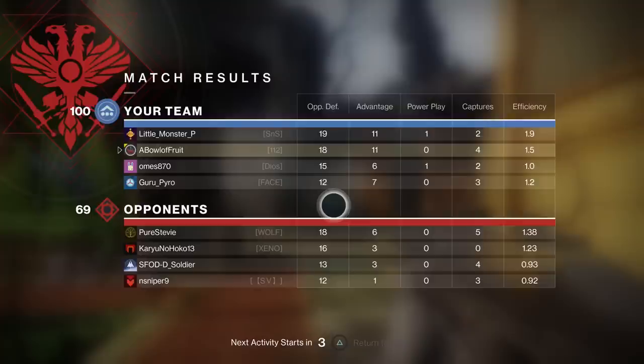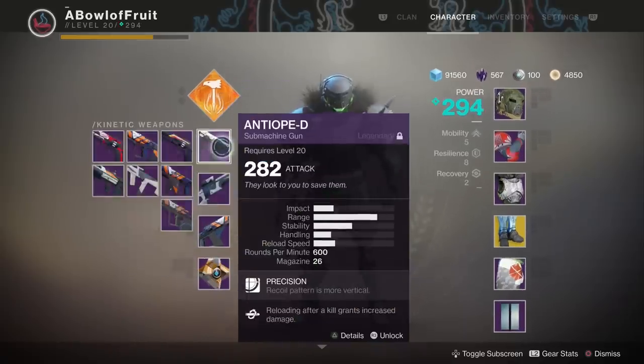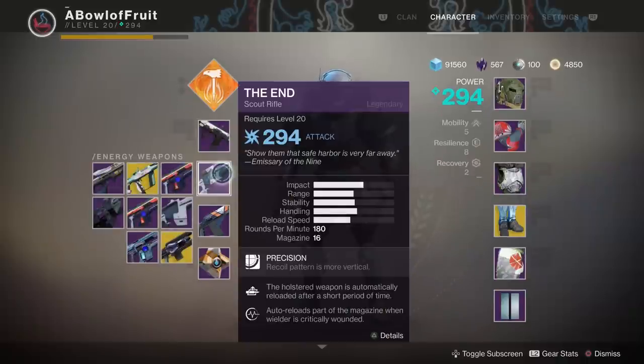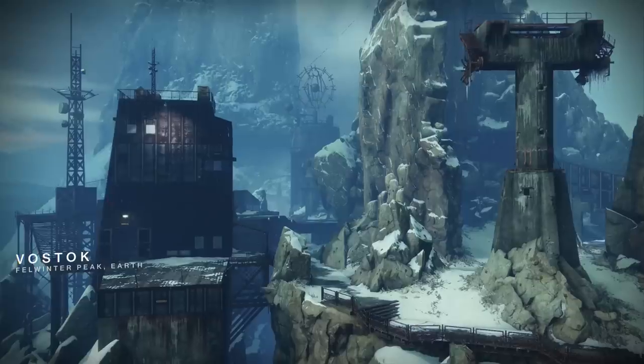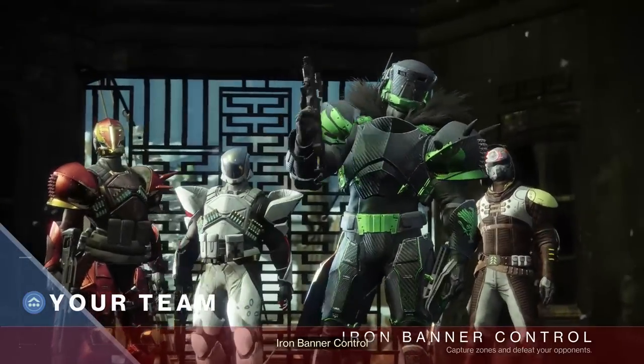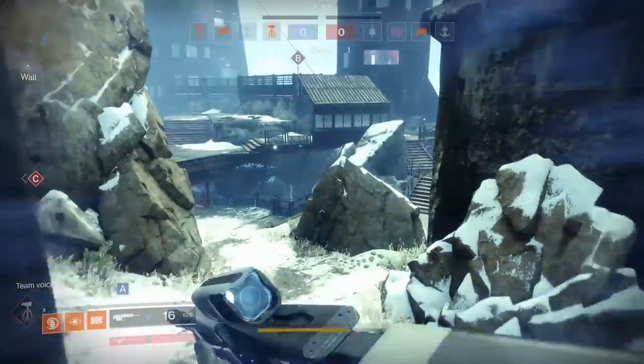We started out pretty rough but we pulled it around. I think here's what I'm gonna do — I'm gonna go with the End Scout Rifle and then the Antelope. We've got super close quarters and then kind of more long range, so either way we've got something for the occasion. This reminds me of an Iron Banner map — just reminds me of Rise of Iron.